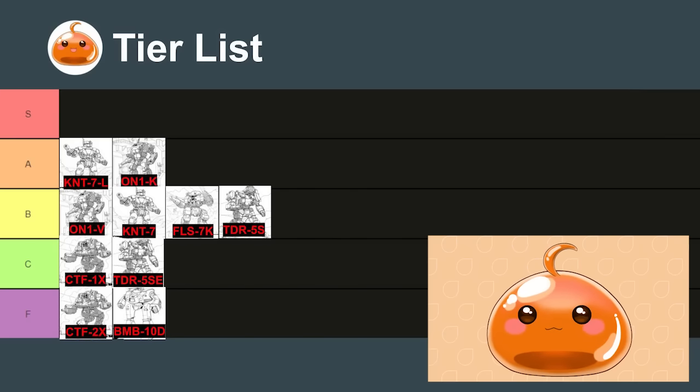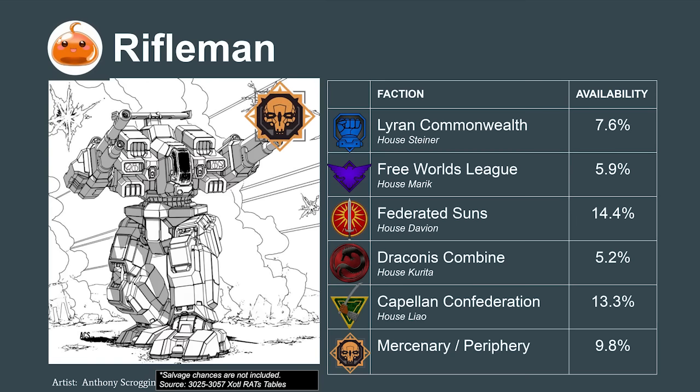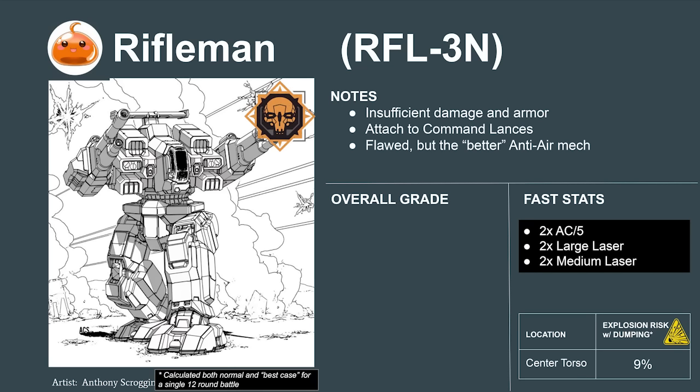Now let's take a look at the group of mechs that fight behind the battle line — the ranged mechs. These are mechs meant to sit behind the battle line and do damage from afar, or provide some utility benefit to the unit. Let's look at some poorly designed ranged mechs first. The Rifleman was originally designed as a fire support mech during the Star League, but its loadout is now outdated. The AC-5s don't do enough damage, and the mech's low armor makes it risky to move into effective range with its large lasers. On the modern battlefield, the Rifleman is more of a utility mech, best attached to command lances, where its anti-aircraft targeting and advanced communication system can help a commander defend against aircraft and coordinate units.